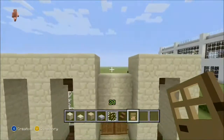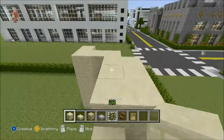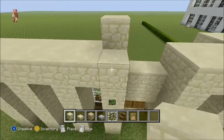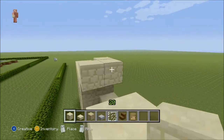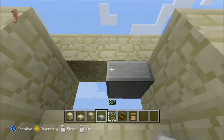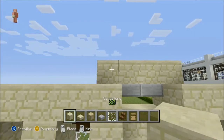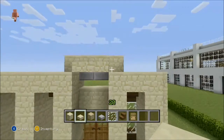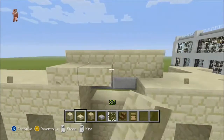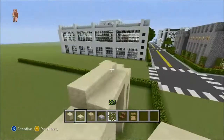Looking good! Right here you're gonna take your sandstone and start right here, coming over two, three, four. Then take your stone slabs and put them right there. Take your stone slabs and bring them right over that. This house is looking nice.